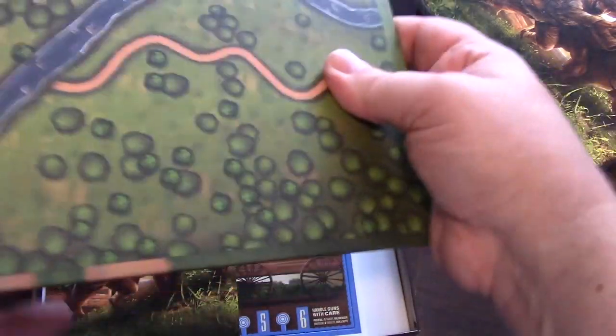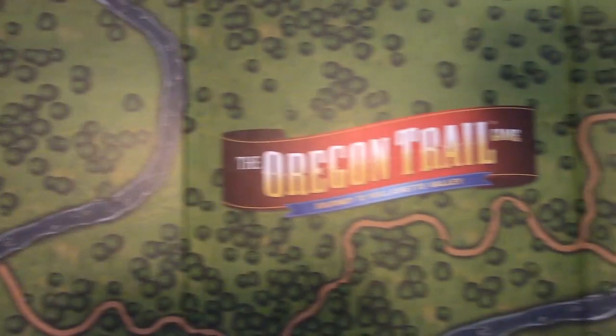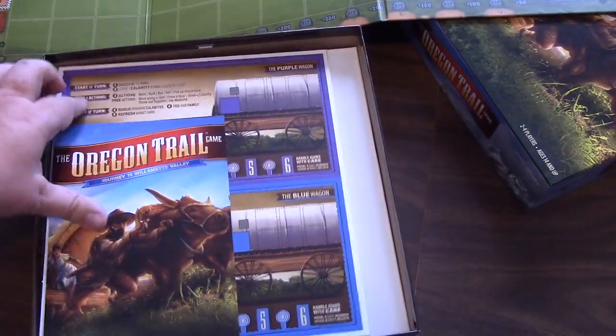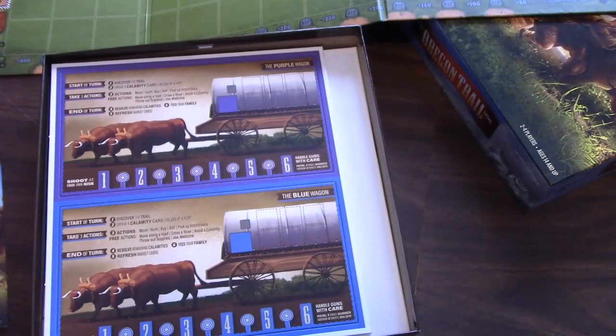We have our game board. Flip that over — we have our start and our finish. So that is where you're trying to get to. Of course, we have the ever-important instruction manual. Lots of graphics in here, and at a quick glance, looks like a pretty decent instruction manual.